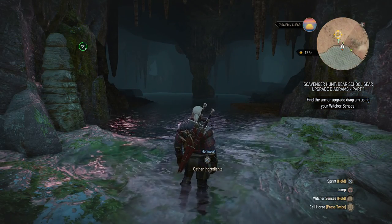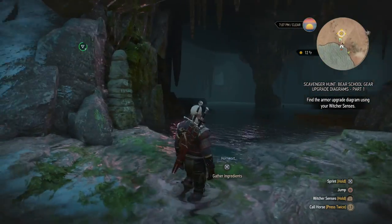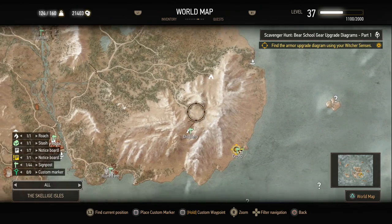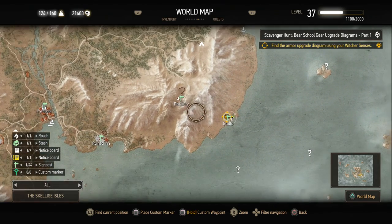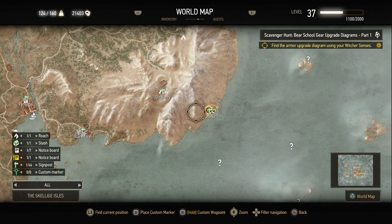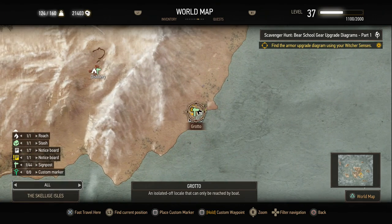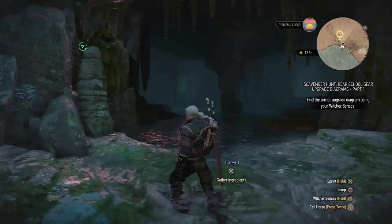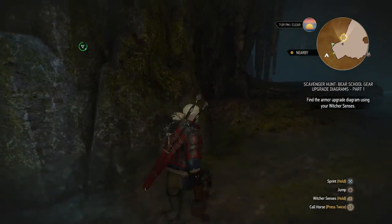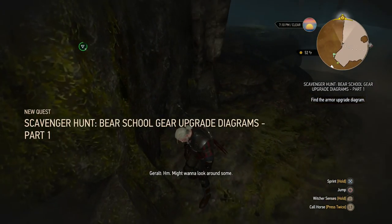The armor upgrade diagram is located in a grotto apparently and I already had the marker for it. Still on the same island, we're southeast of the island this time — east of the distillery we went to to find one of the ingredients for the Grammest quest for that alchemist we needed to help out. There's the grotto, so let's head in and see what we can find.